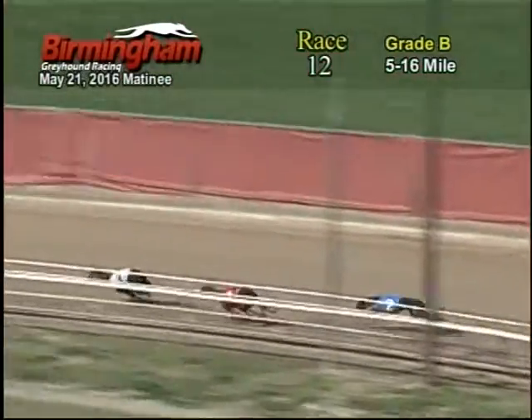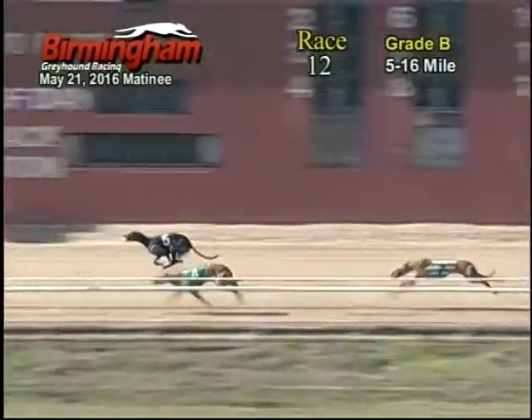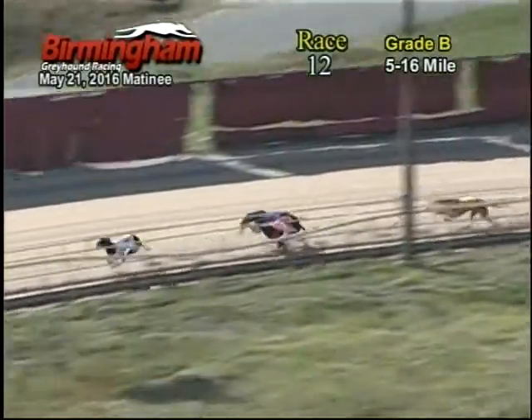Making their way around the escape turn for the back stretch, the number three Greyhound holds a slight lead being trailed by the one, two, and six. Now as they make their way down the back stretch, the number three Greyhound still has a slight lead making their way into the far turn and around the far turn for the home stretch.